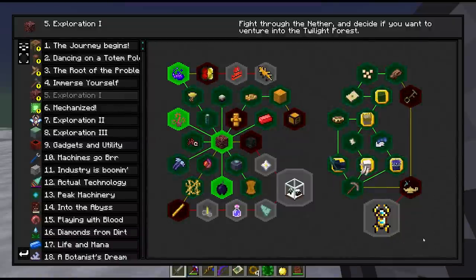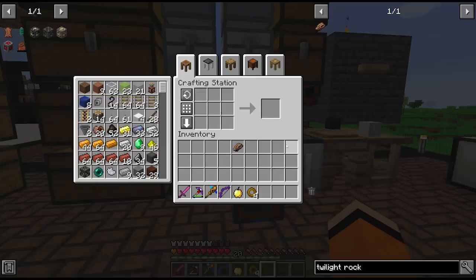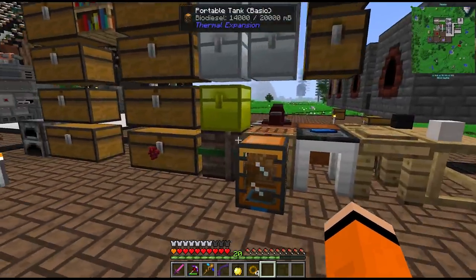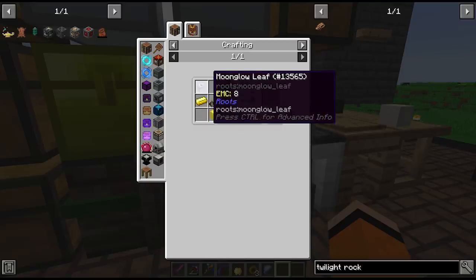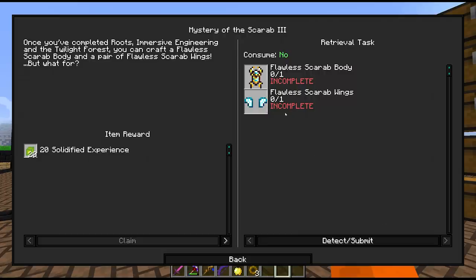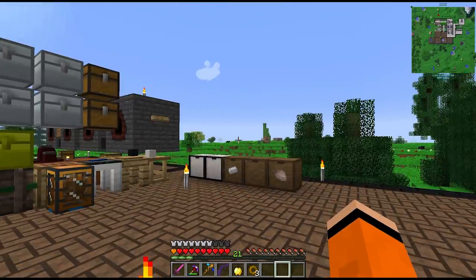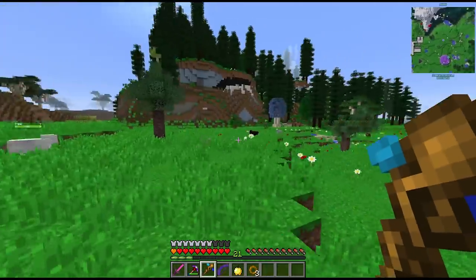We completed what we set out to do this episode - so we have to make another twilight rock. There's our second twilight rock and now we can craft the twilight key. That took me like 5 hours to complete. With that we combine some gold with our moonglow leaf to make the lamp of cinders. Now we can craft the flawless scarab body. Hold on - we need aquatic pellets, which means we need to find some king crabs. Lots of exploration in this pack, but we'll be getting to tech soon enough.